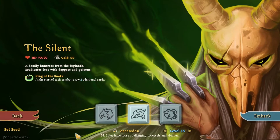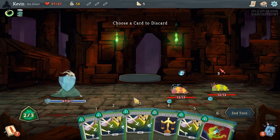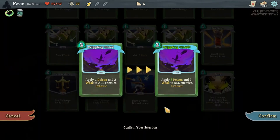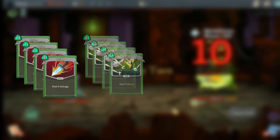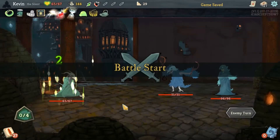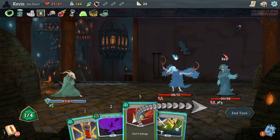A deadly Huntress from the Foglands — eradicates foes with daggers and poisons. The Silent is a little frailer and more dexterous than the Ironclad, but is just as deadly, if not more so. She starts her run with 70 hit points, the lowest of all three characters, and the relic Ring of the Snake, which allows her to draw an additional two cards at the start of each combat. This ability to breeze through her deck right from the get-go makes her an agile assassin, ready to use all her tricks of the trade to eviscerate her foes. Her starting deck contains four copies of Strike, four copies of Defend, one copy of Survivor — allowing her to gain 8 block for 1 energy at the cost of discarding one card — and one copy of Neutralize, dealing 3 damage and applying 1 Weak. However, the Silent is not a flawless assassin and must sometimes duck and dive out of incoming attacks with her wide array of block cards and dexterity gain to boost them.